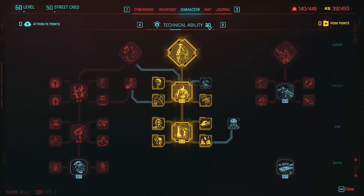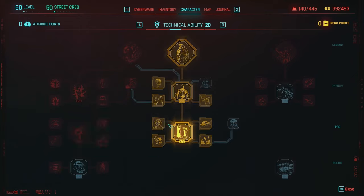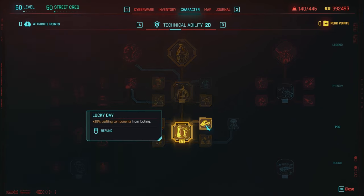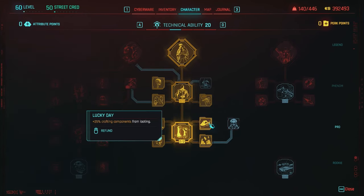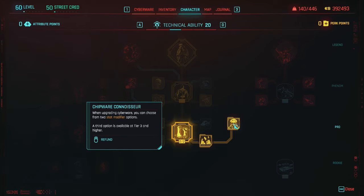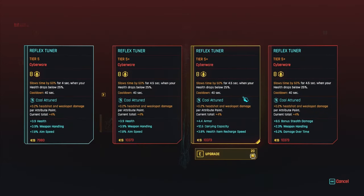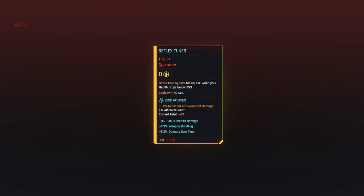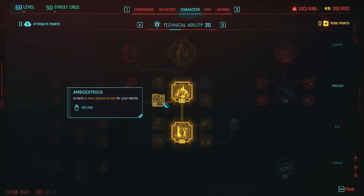Under Technical, we max it out to level 20. Let's start with All Things Cyber — it gives us an additional stat modifier for our cyberware and reduces cyberware costs. Then you definitely want Chrome Constitution with Renaissance Punk, Lucky Day, and Driver Update. Whenever you upgrade your cyberware, put on Chipware Connoisseur temporarily — it lets you choose two other options when upgrading, so you can really cater your build. Then put Lucky Day back on. You definitely want License to Chrome: increased cyberware stat modifiers, increased armor, and you get the cyberware slot for your skeleton. With Ambidextrous, you get the extra cyberware slot for your hands as well.